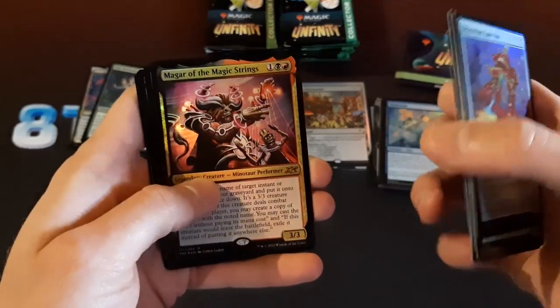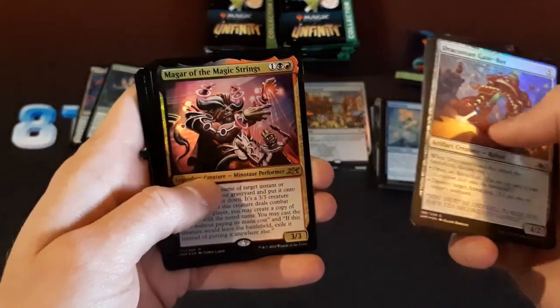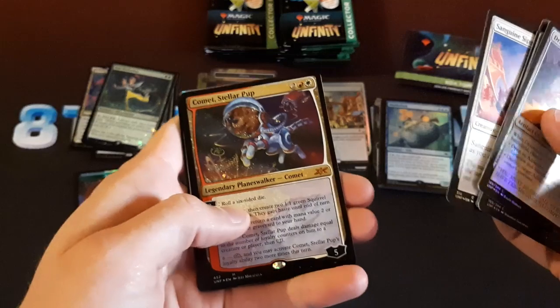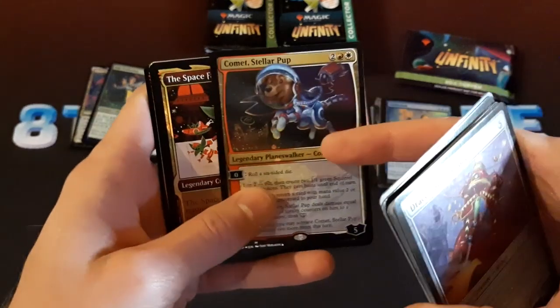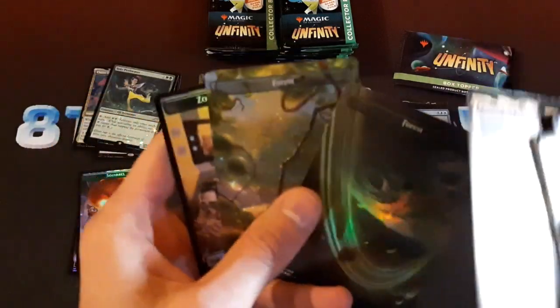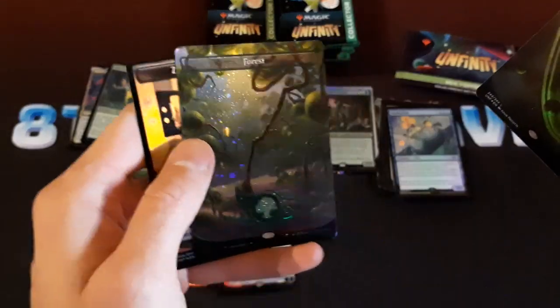There's a mythic — Magar of the Magic Strings. There's a Galaxy Foil Comet — that's cool. A Doge. Pipa. Captain Rex Nebula. There's a cool looking Forest there, pretty nice.